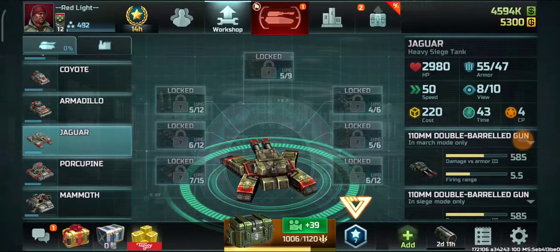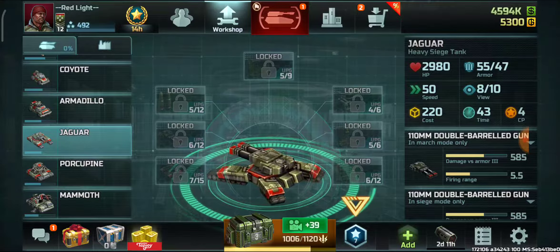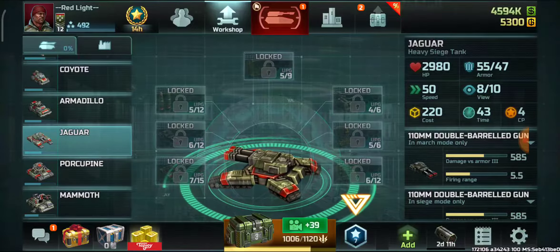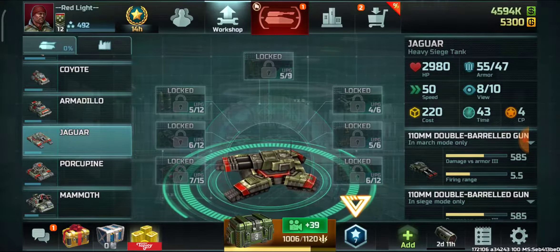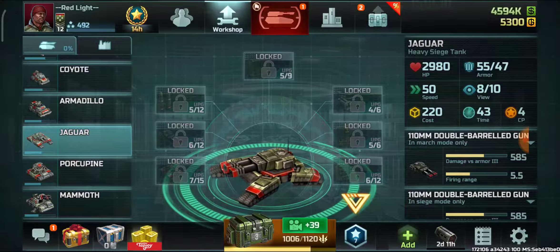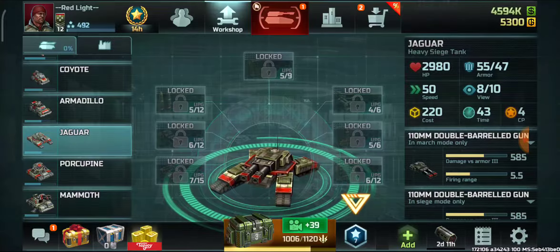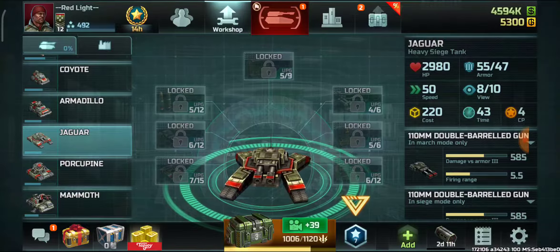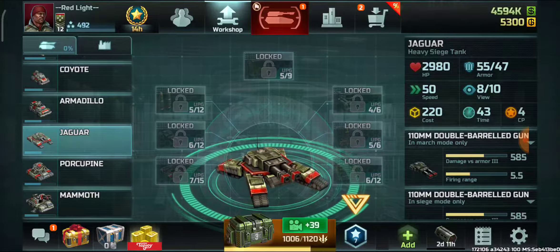Hello everyone, I'm here with another video. In this video we will be testing rank 12 jaguars versus rank 12 hammers. We know that in a solo fight, jaguar has a significant advantage over hammers, but in lower ranks the heavy vehicles have less upgrades available and comparatively hammers and armadillos will definitely have more upgrades available.